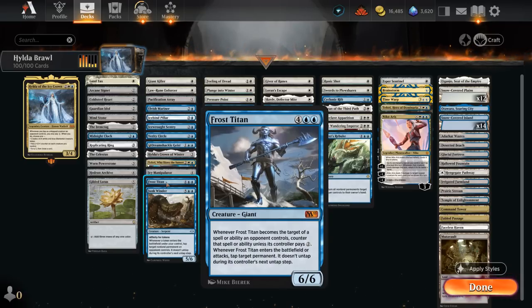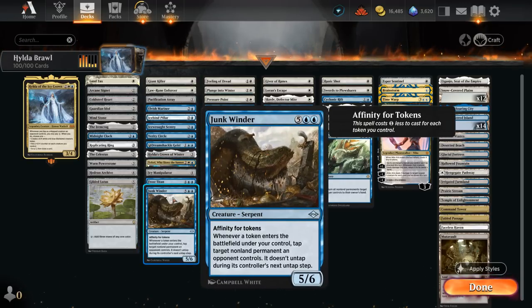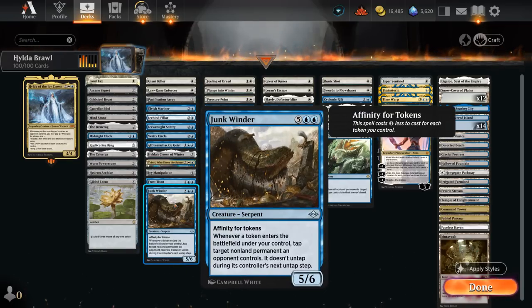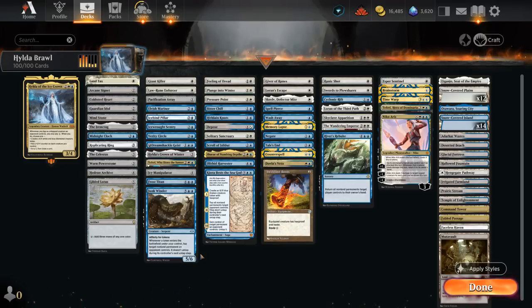Frost Titan, a recent addition through Historic Anthology, is a 6/6 that when it enters or attacks can tap any opposing permanent, including lands, and they won't untap in the next untap step — it also has built-in protection, essentially Ward 2 before Ward existed. Junkwinder is also very fun in this list; it has affinity for tokens, getting a discount for every 4/4 elemental or other token we have, and whenever a token enters the battlefield under our control we can tap an opposing non-land permanent that won't untap next turn. If we have Junkwinder and Hilda together, we tap something down with another effect, make a 4/4 token triggering Junkwinder, pay the one to make another token after tapping another creature — rinse and repeat until the opponent is out of untapped creatures.